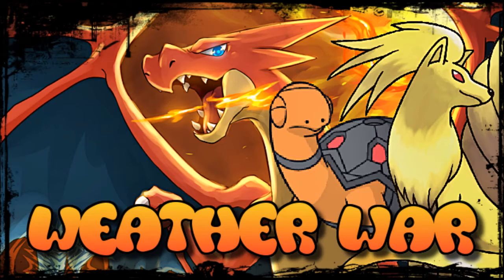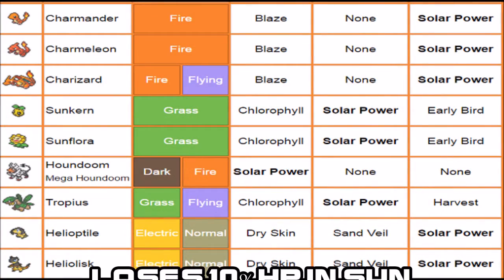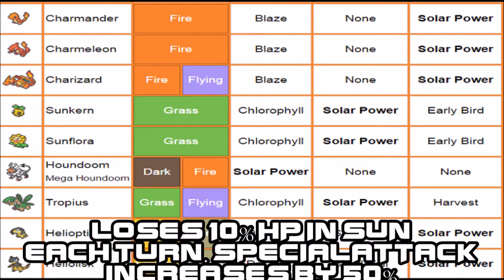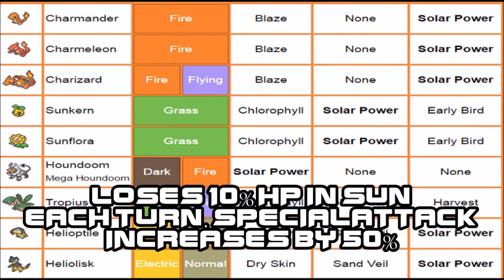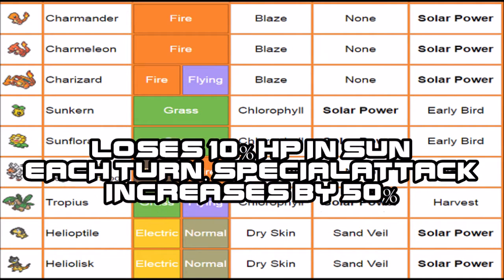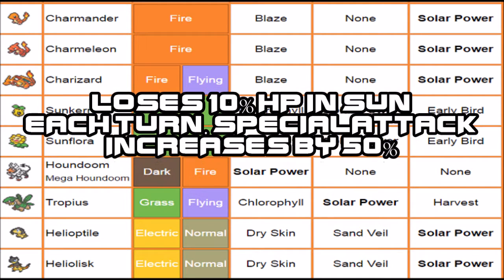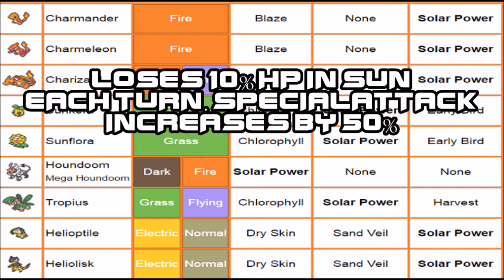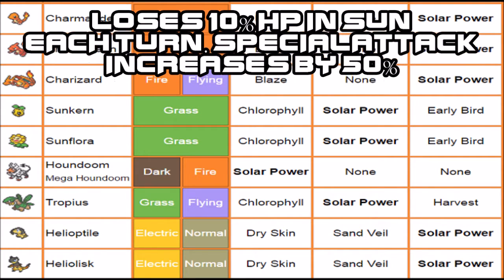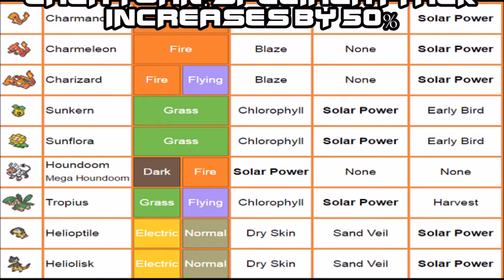The first I'll talk about is Solar Power. Solar Power is basically a 50% boost to Special Attack in the Sun while you're losing 10% of your HP. There are a lot of trade-offs with this in mind, and there are also a lot of disadvantages. There aren't that many Pokemon that learn it. The one standing out is of course Charizard. The other one is Houndoom, which clearly doesn't benefit properly from it — they don't have a proper Special Attack. Heliolisk is definitely one of them though; it has better abilities as well.